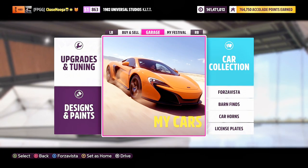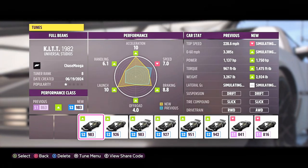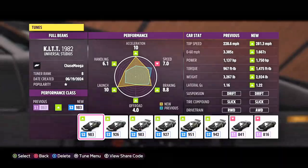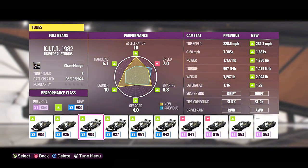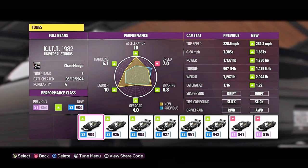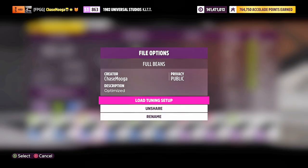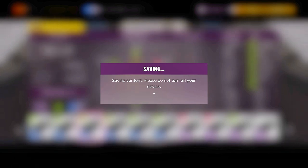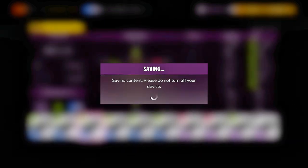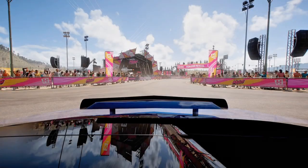Let's just go full beans. I have one full beans build without pursuit mode activated and another with pursuit mode activated — both have equal performance. This is the tryhardiest tryhard version of the car you can get. Let's check it out.